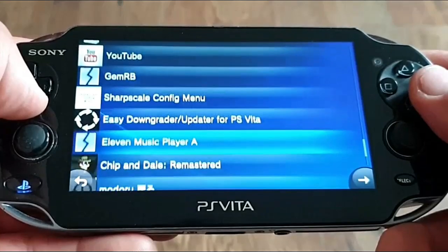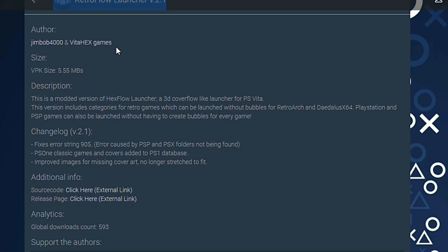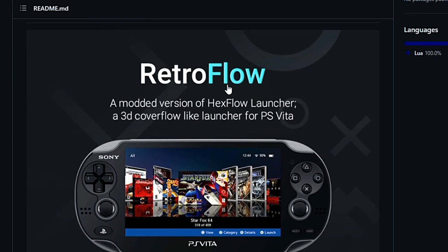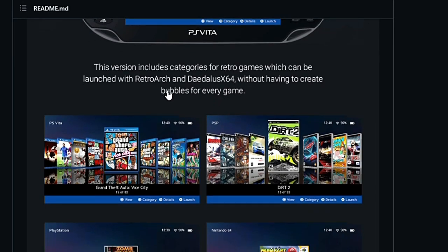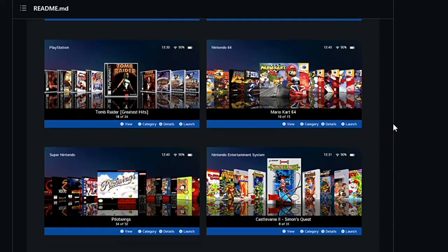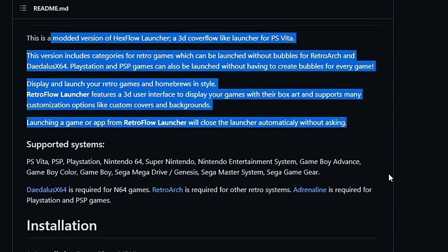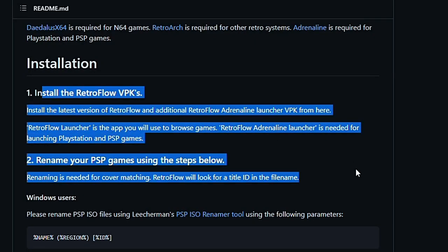There has also been a new stylish utility dropped called Retroflow Launcher by Jimbob4000 and VitaHex — thanks to them. It is a modded version of Hexflow Launcher, a 3D coverflow-like launcher for PS Vita. This version includes categories for retro games which can be launched without bubbles for RetroArch or Daedalus X64. PlayStation 1 and PSP games can also be launched without having to create bubbles for every single game. It features a 3D user interface to display your games with box art and supports many customization options like custom covers and backgrounds. If you want to display and launch your retro games and homebrews in style, surely give it a try.